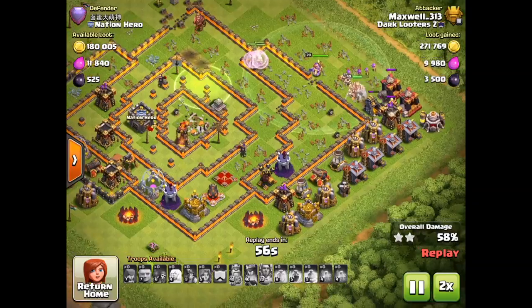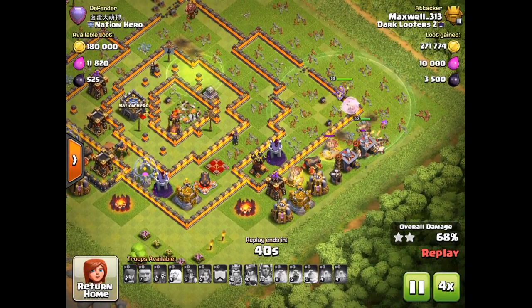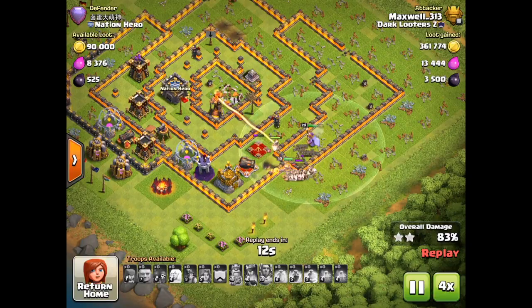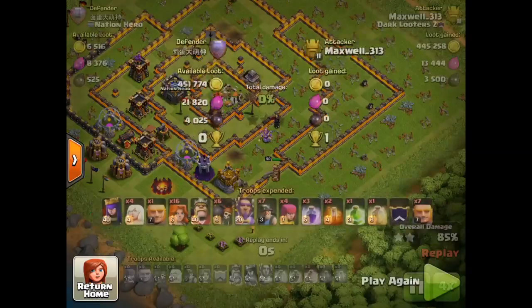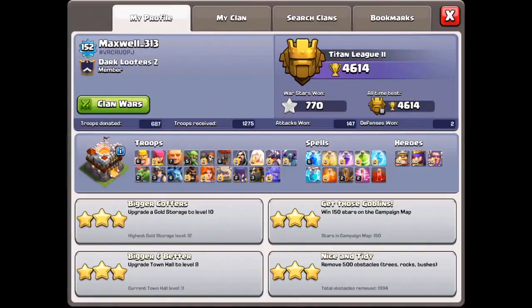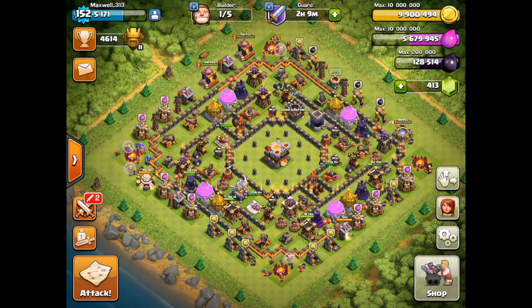The queen is going to die but I'm not worried at all, because at this point I already have the two-star on this massive Legends League player and this huge trophy offer. My troops are just making their way around the base gaining more percentage and more loot. I'm getting the full league bonus as well. Final tally: 34 trophies — I still can't believe it. Heading back to base, we are at a personal trophy high of 4614. I've never been this high in trophies, and the push is going really well.